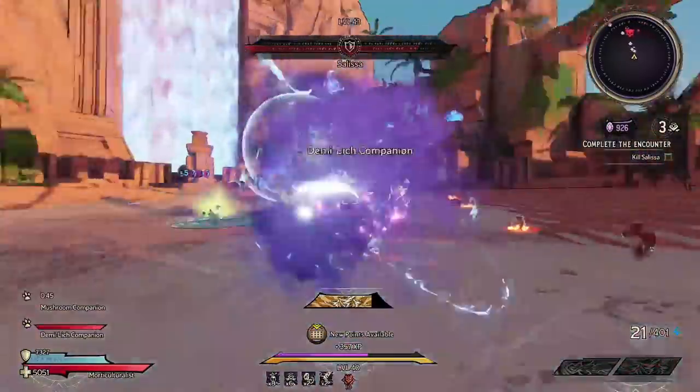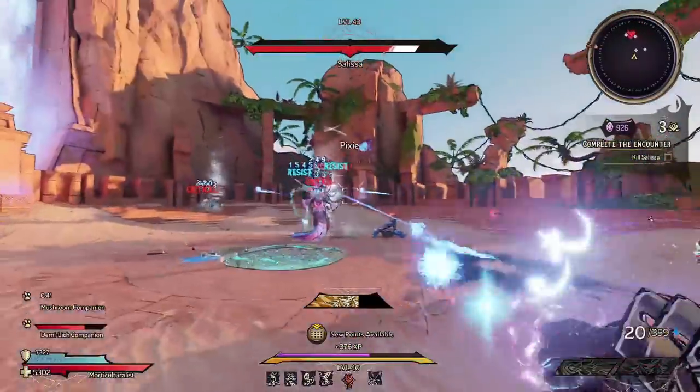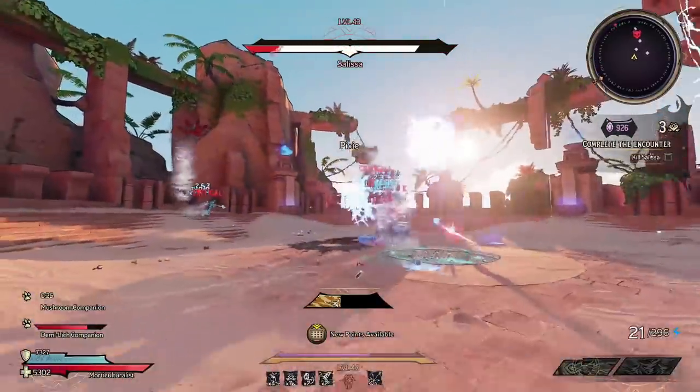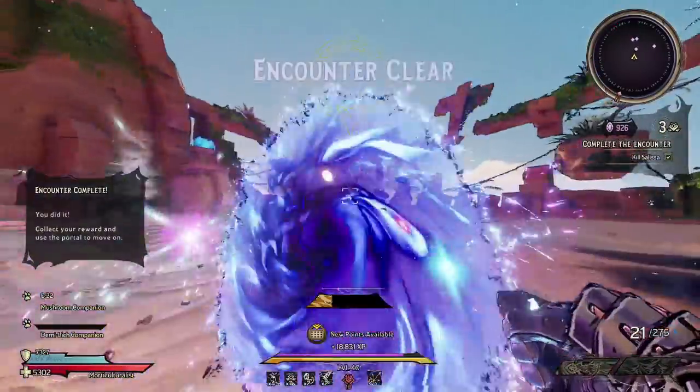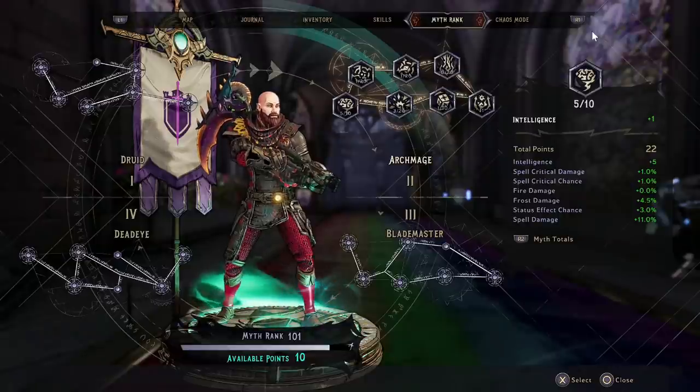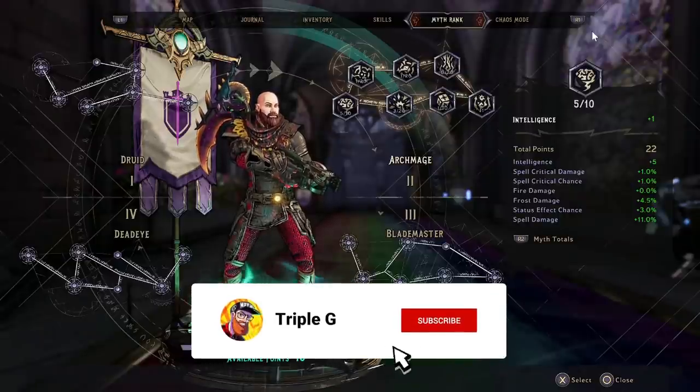You will absolutely delete bosses, particularly since most are surrounded by ads. The only thing to watch out for is running out of ammo from throwing so many Pixies, but as long as you run over the bodies of dead enemies you'll pick up enough ammo to keep your Chaos Chamber run going again and again.